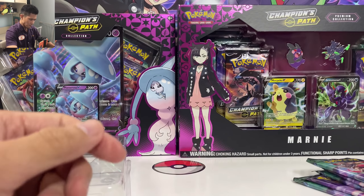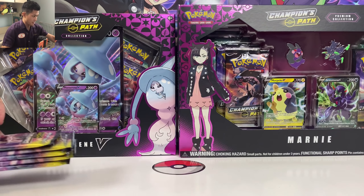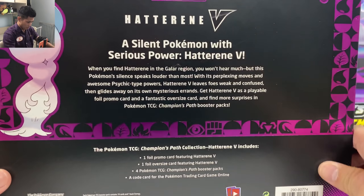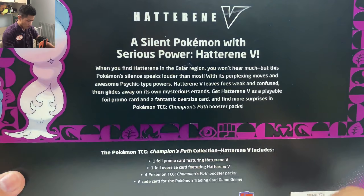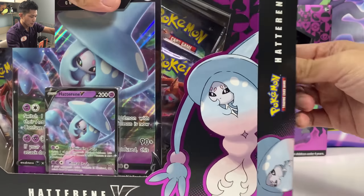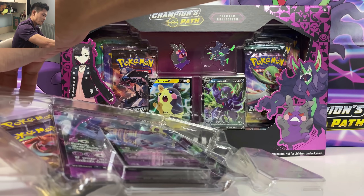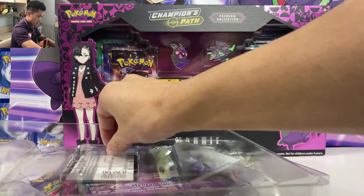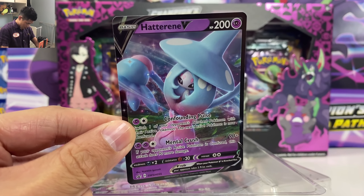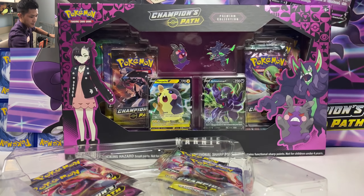Let me know what you pull in the game — probably these two promo cards. That's it for this box. Let's open the Hatterene box next. We got four packs for this one, one foil promo card, one jumble card, and one code. I think this box is the cheapest one. And here's the code, and here is the promo card — Hatterene V. Let's put it back, and again we got the jumble card.